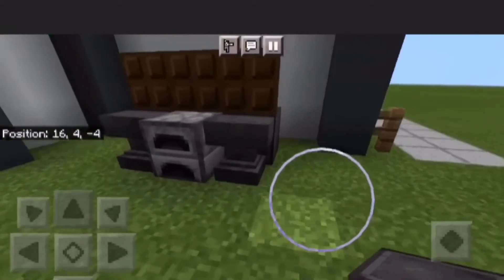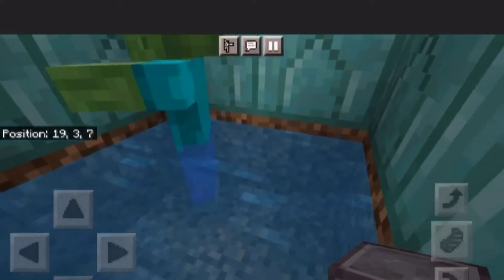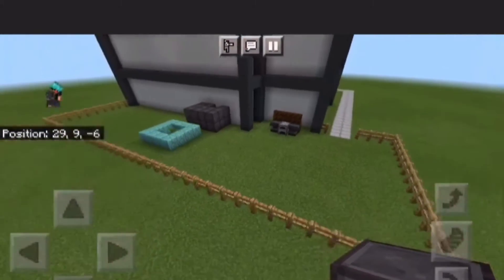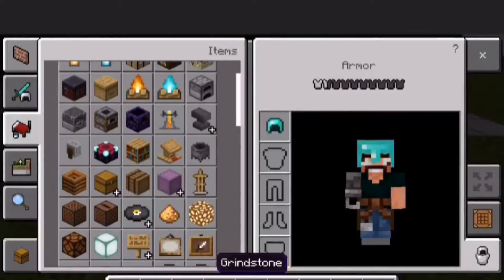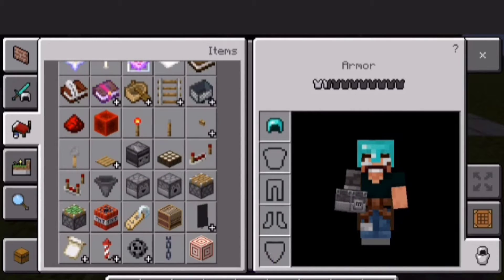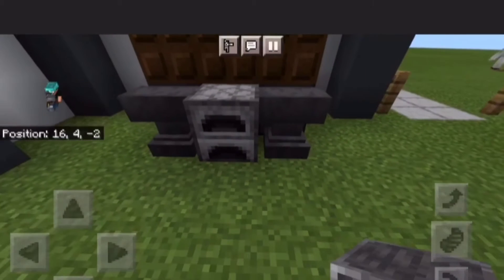Now as for the grill — this is exactly what you don't want. This zombie is really upset because he does not want to be sitting in the kiddie pool. Look at this weak stuff over here — we want something better. So we're gonna get straight to building. First up, the grill. You're gonna need a blast furnace, iron trapdoors, a couple of dispensers, and a redstone torch.